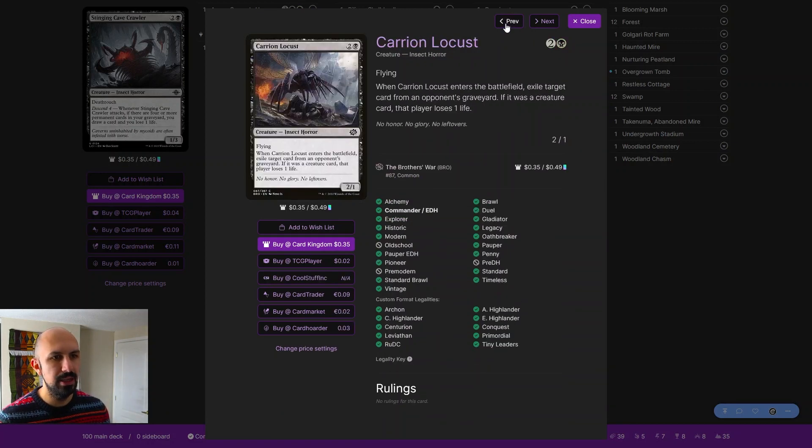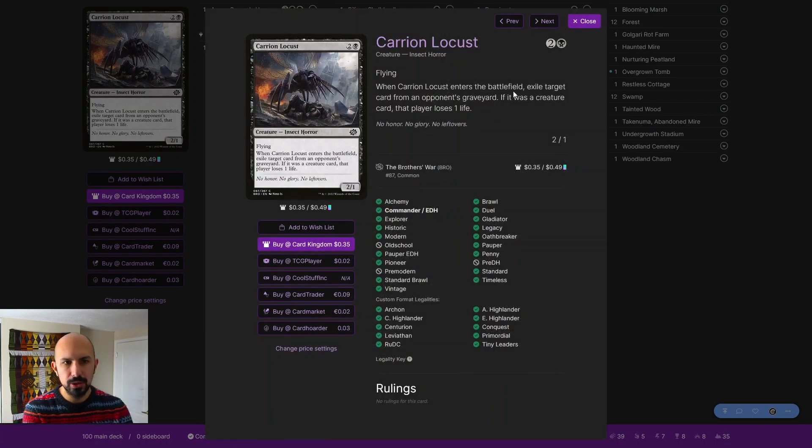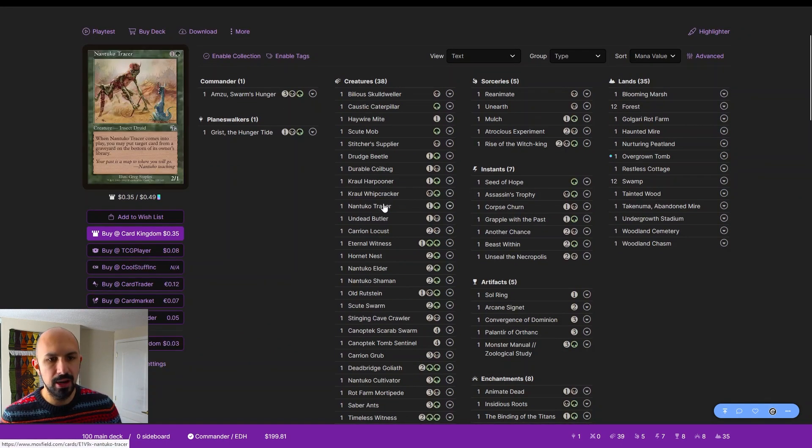Carrion Locust is definitely too cute — it exiles one opponent's graveyard card and gives you a 2/1 for three; that's not where we want to be. Undead Butler is interesting — it's one of those cards that triggers twice, which doesn't work with the commander's once-per-turn limit but does work with other abilities like Insidious Roots. It mills and brings creatures back, and the double trigger off Insidious Roots is really nice — great card.